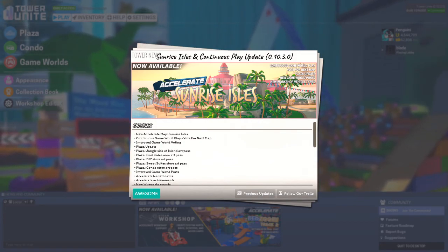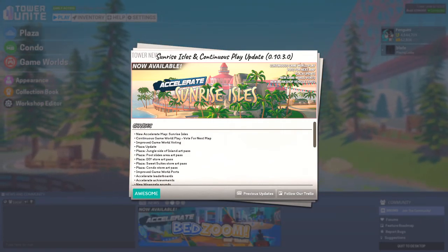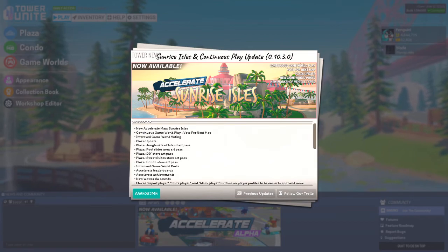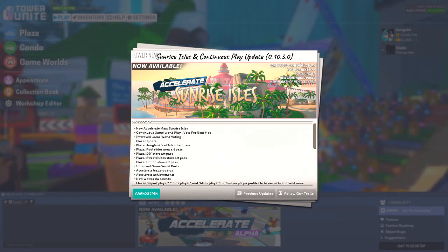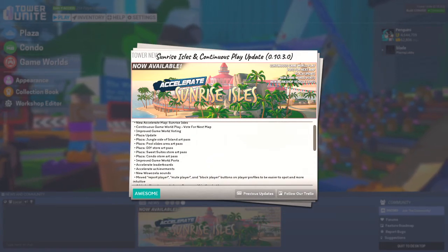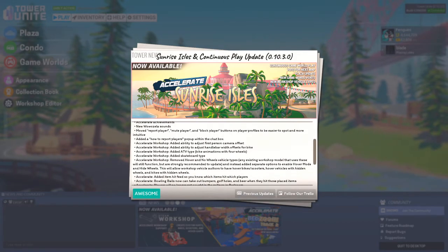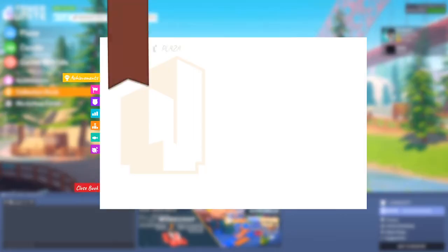They added a new track called Sunrise Isles to Accelerate — I tried it recently off video and off stream and I kind of like it, there's one little confusing bit. They also have a brand new game world hub, map voting so when a game finishes you can vote on the next map, art passes, Accelerate leaderboards, and achievements.